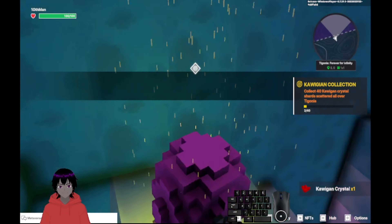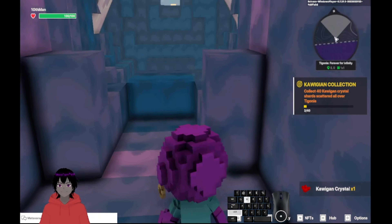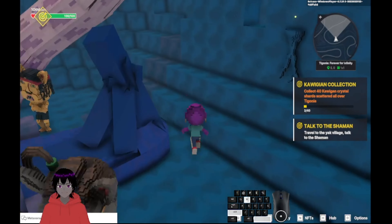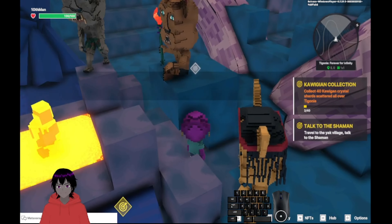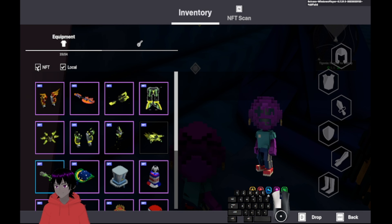Jump down his throat. We get a quest to talk to the shaman, who is right through this hole. Gotta watch out for the fire. Right now we need to equip a weapon - we'll use one of our weapons.